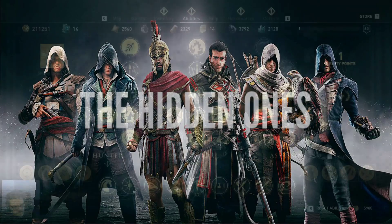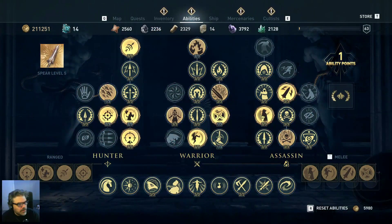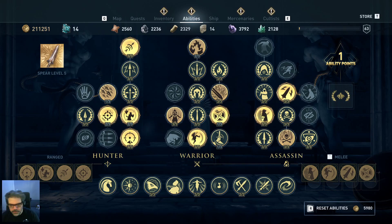I wanted to take a look at abilities — what I have set, what I use a lot, what I don't use a lot, and even some of my regrets. One thing that's really great about the ability setup in Odyssey is you can reset your abilities, and it's really not terribly expensive early on — 5,900 Drachmae is pretty expensive, but later on in the game it's really not that much.